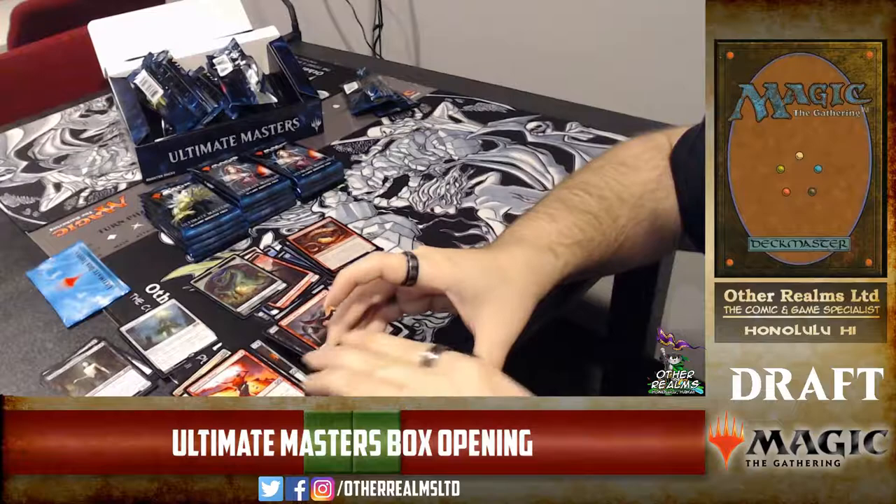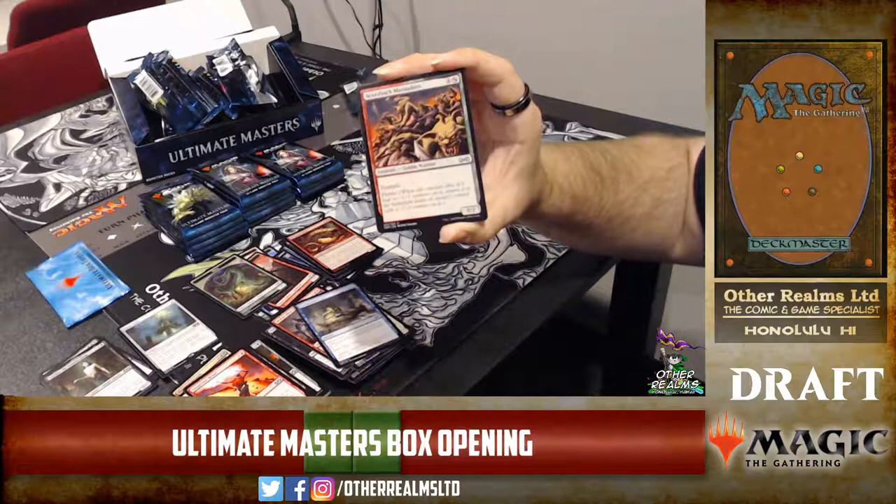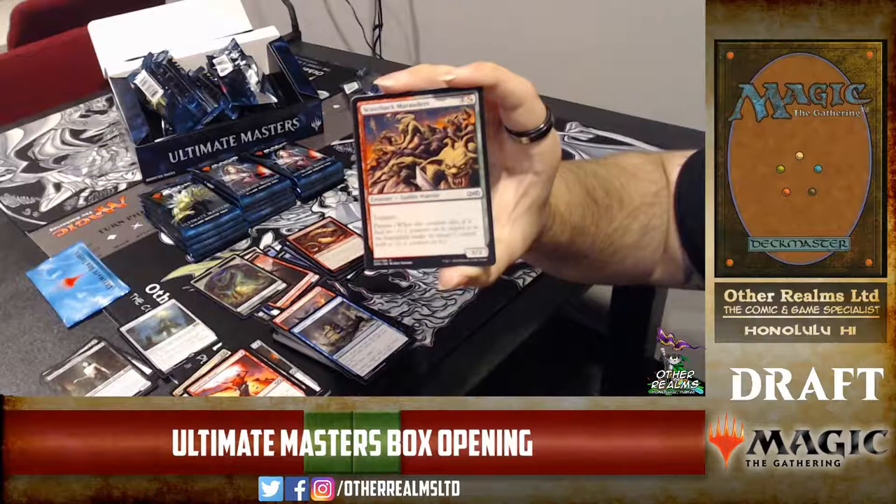Back to Basics — I could have lived without seeing a Back to Basics reprint, probably. Treasure Cruise is a sweet delve card — draw three cards for eight with delve. Scuzzback Marauders — trample and persist for five mana, a 5/2.